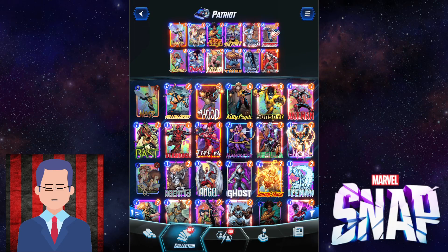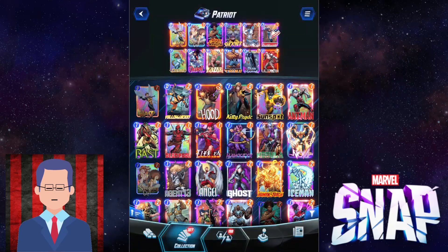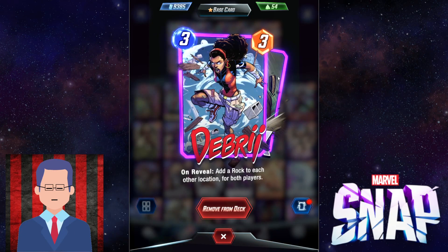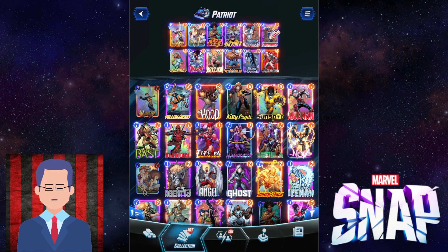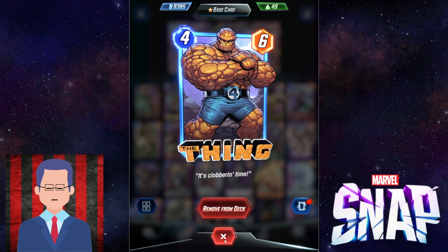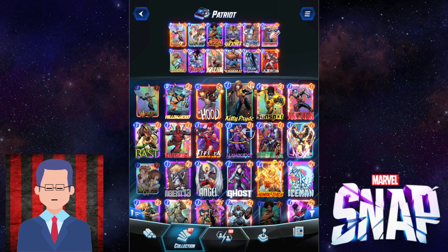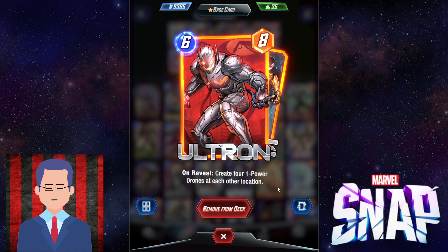You want to flood your board early on with stuff like Squirrel Girl, Misty Knight, and Shocker. Then you fill their board with the Groot — it not only drops their side but also gives you two rocks for Patriot to buff. Since we've got a ton of one-cost cards with Squirrel Girl, Groot, etc., Huzzah is pretty good here to buff all one-cost cards. Another no-ability card you can just slap into Deep Space and not worry about. And finally, we buff our stuff with Blue Marvel and then a turn 6 big Ultron. Boom, easy win.